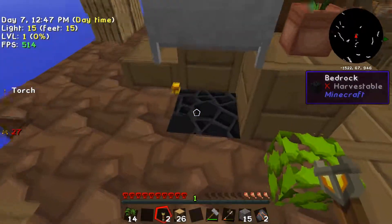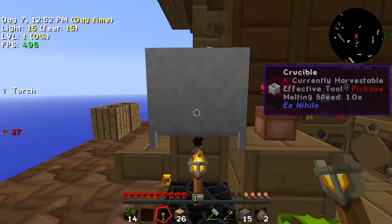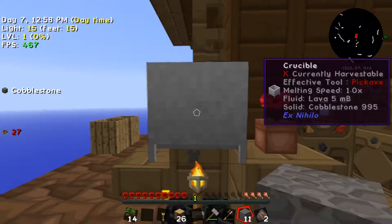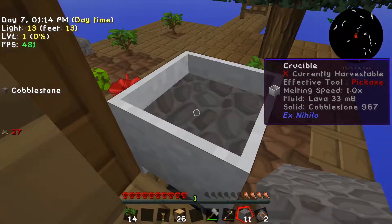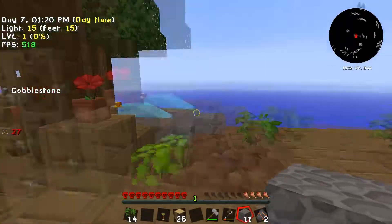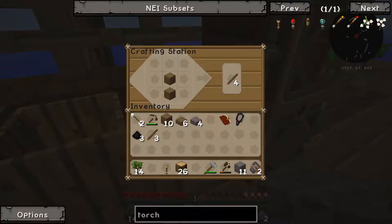By rights we should be able to put the torch there - melting speed 1.0x. You can see in the display on the right the cobblestone has turned into 20 millibuckets of lava. We just need to wait for that to do its thing. We're going to carry on working in the meantime - grabbing more sticks, making another crook.